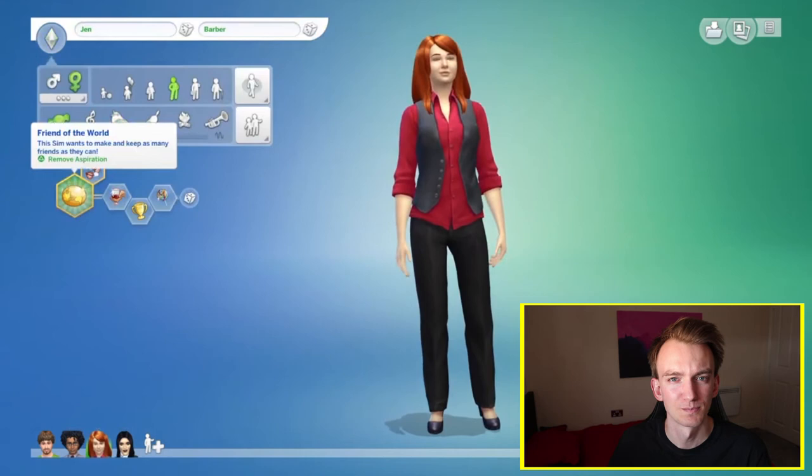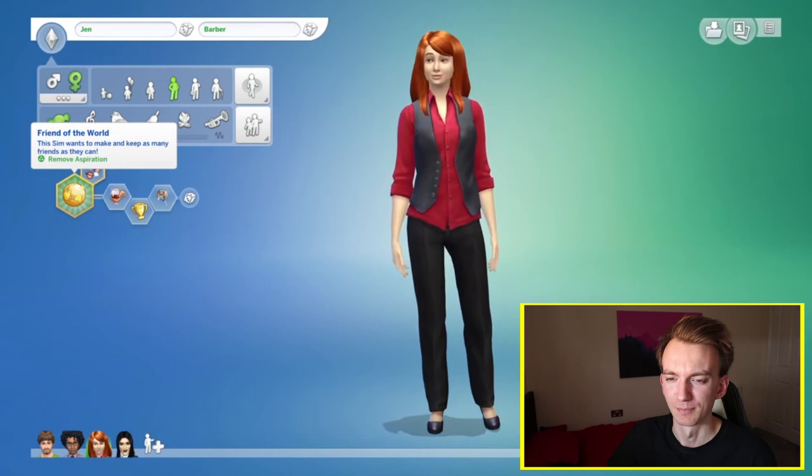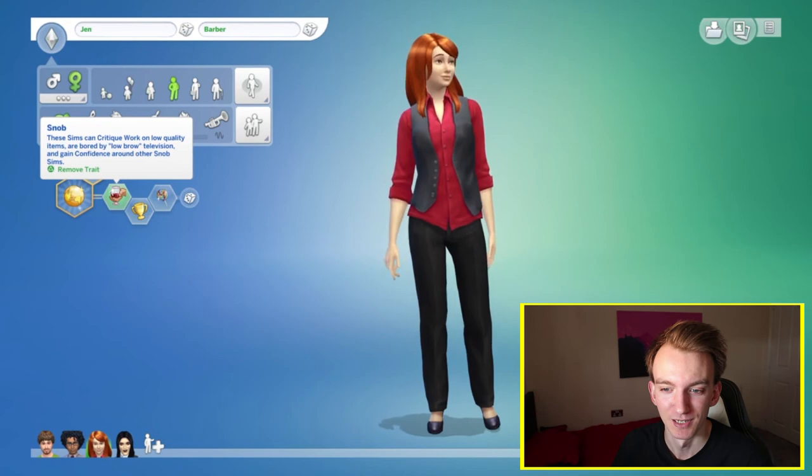Personality-wise, I wanted her to become popular. I kind of feel like that's Jen's main motivation in the series — to get higher up in the world and get more popular with people. So that's what I went for. I went for a bit of a snob — I don't know if that's a bit harsh, but I think compared to the other two, she is more that way inclined. Ambitious and cheerful, which I think broadly sums Jen up.